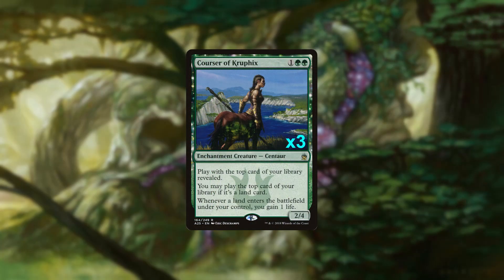Bridging our accelerants and card advantage are three copies of Corsair of Kruphix. Corsair helps us ensure we hit our mana drops on time, gains us life, and keeps us churning through our deck. Tack all that onto a 2/4 body to keep aggressive creatures at bay, and we have a big player against the currently resurgent Lurrus Burn decks.